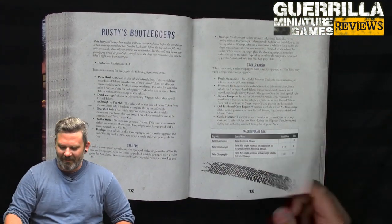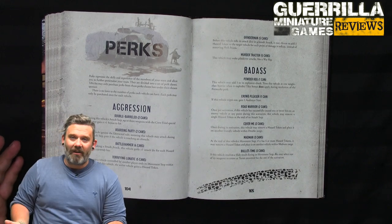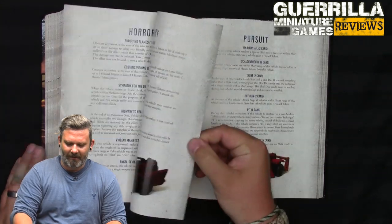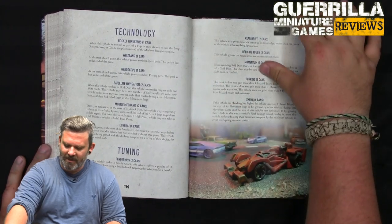Then there's Rusty's Bootleggers, and many more sponsors now. Perks are basically skill classes you can buy, and in campaigns you can also learn them. Categories include: Aggression, Badass, Built, Daring, Horror, Military, Precision, Pursuit, Reckless, Speed, Technology, and Tuning — the originals plus new ones from time-extended.